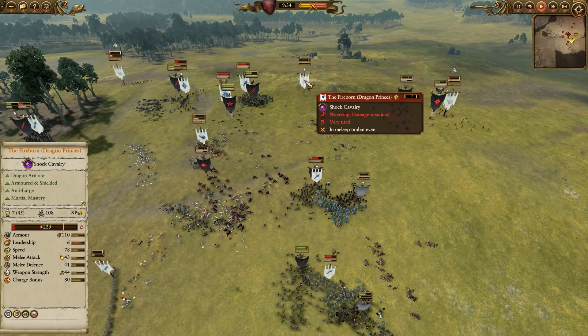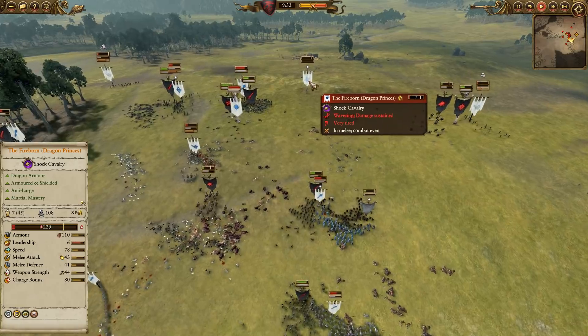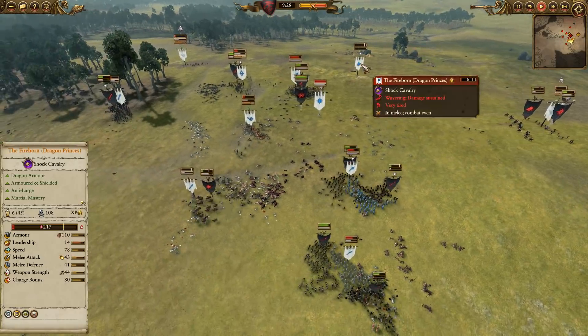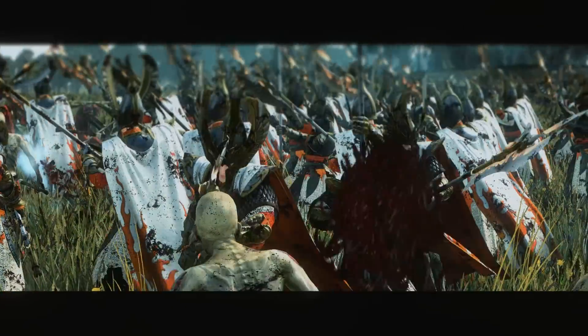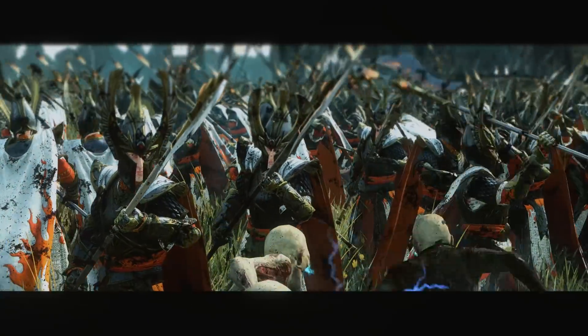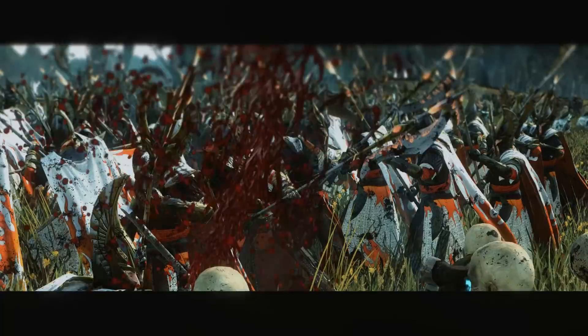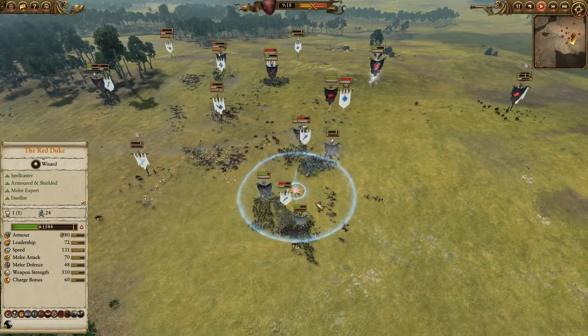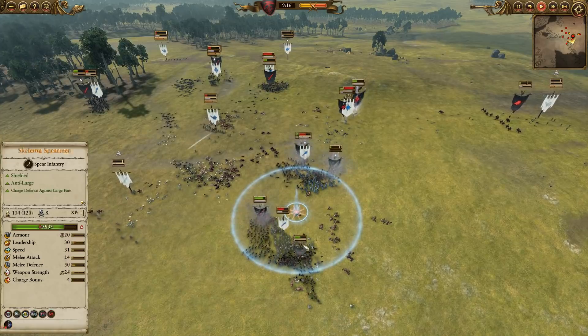The Fireborn — only seven left and only 225 health. They are not in a good way and will no longer be all that useful. They might get one charge off, but that's about it. Here you can see the Banshee is now hunting Teclis. Teclis is still running around — amazingly, he's barely been touched. It's pretty impressive.